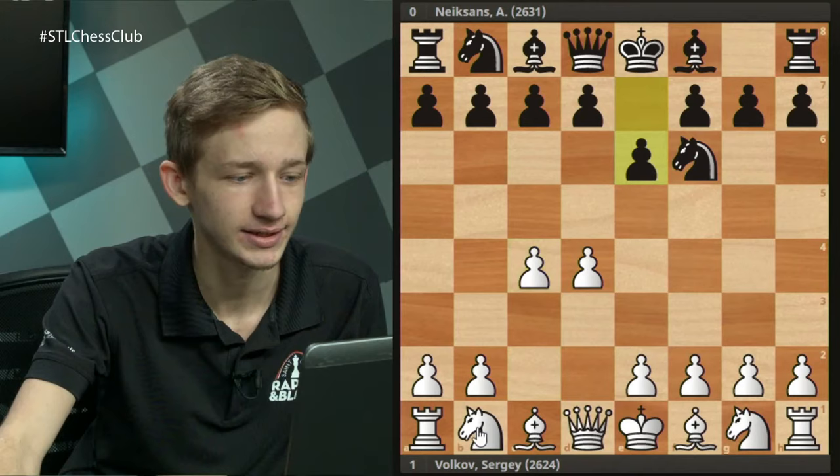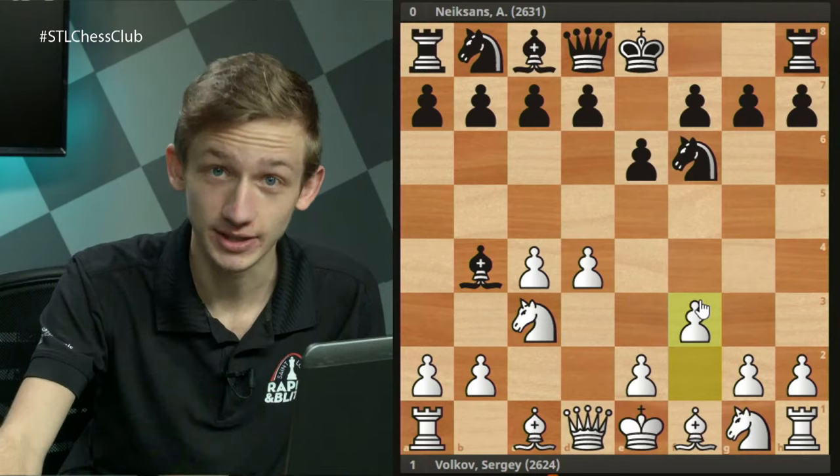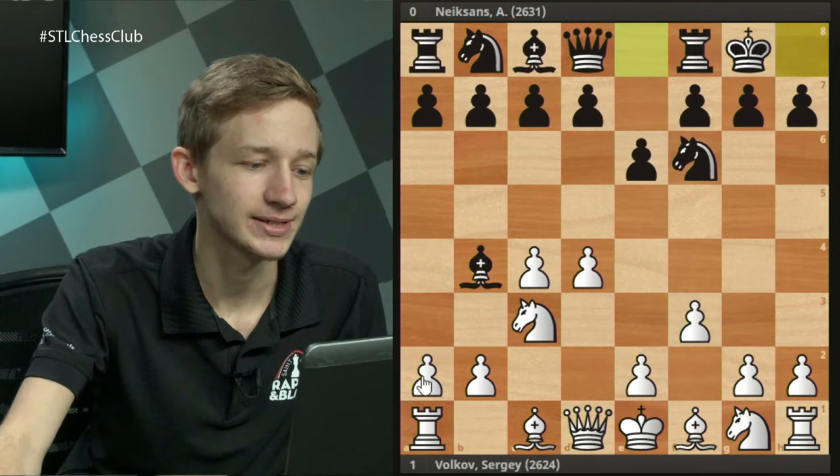In the previous lecture we discussed a pretty surprising knight jump out to h5, and tonight we are going to discuss an even more surprising knight jump back to the eighth rank — Knight e8. To understand what that's all about, I want to start with a game between Sergey Volkov and Arthur Nixons, who you may know from his Twitch career.